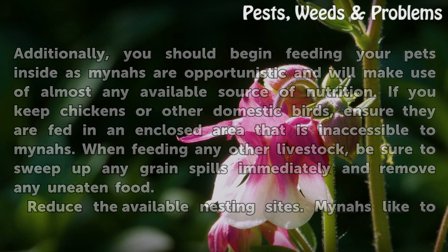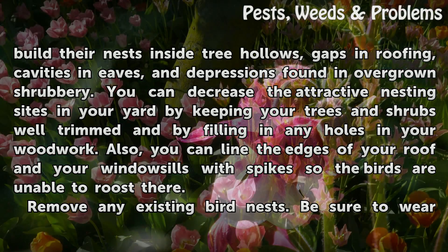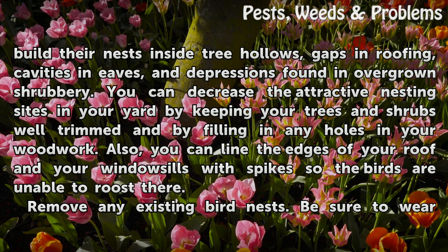Reduce the available nesting sites. Minas like to build their nests inside tree hollows, gaps in roofing, cavities in eaves, and depressions found in overgrown shrubbery. You can decrease attractive nesting sites in your yard by keeping your trees and shrubs well trimmed and by filling in any holes in your woodwork. Also, you can line the edges of your roof and your windowsills with spikes so the birds are unable to roost there.